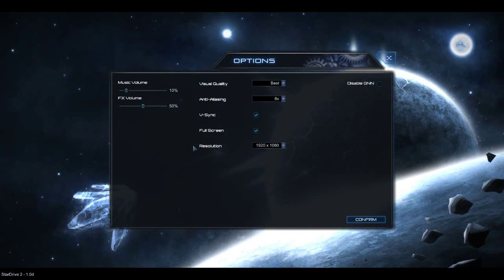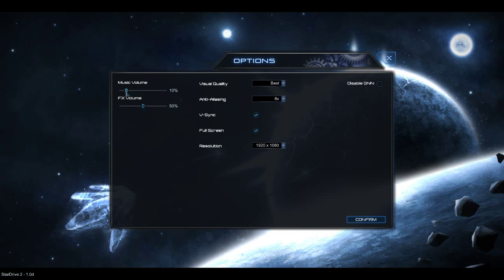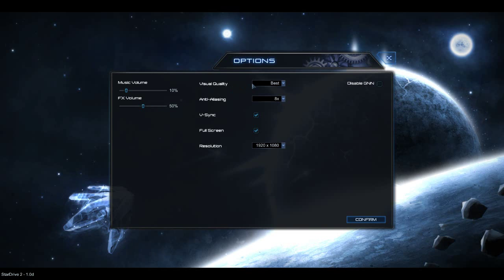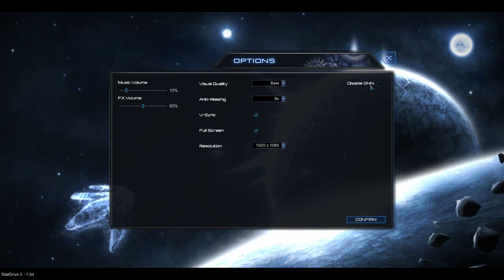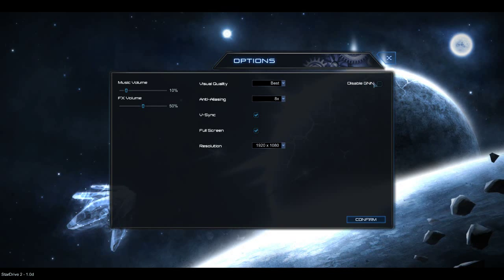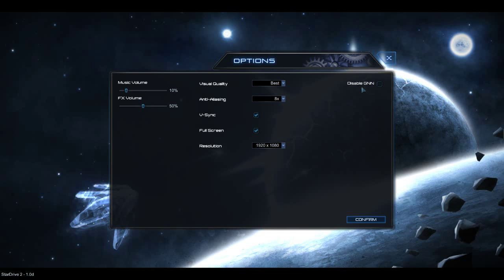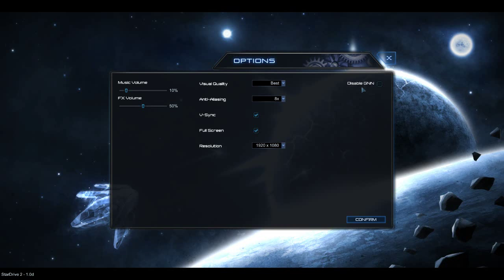If we look at the options menu quickly — there isn't a lot there. I've got the music turned way down and the FX volume turned down quite a bit. The rest is pretty standard stuff. You can disable or enable the GNN — the Galactic News Network — which every once in a while, after you take your turn, will pop in and give you a funny little report of what's going on. It's kind of interesting, so I leave it on.